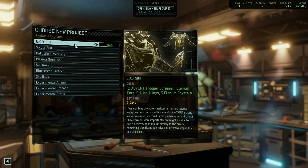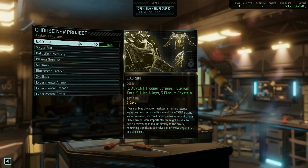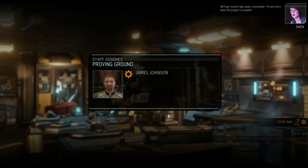Spider suit would be awesome. What does an exosuit do? If we combine the power-assisted armor prototypes we've been working on with some of the Advent plating we've recovered, we could develop a heavy variant of our plated armor. More importantly, we might be able to add a heavy weapon mount directly to the armor. I'm going for that. Exosuit. Sweet.